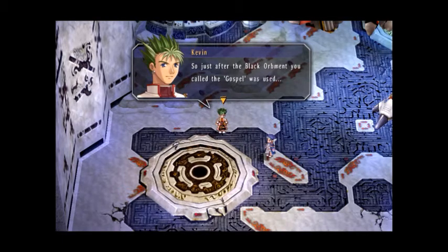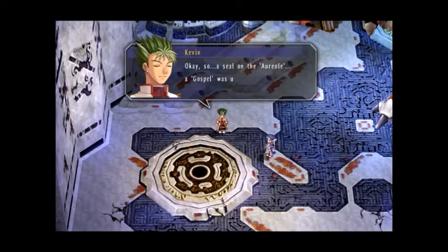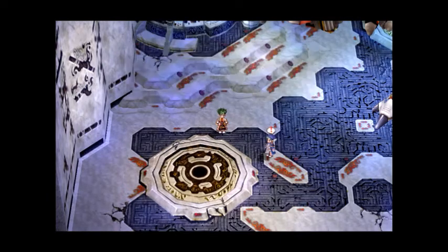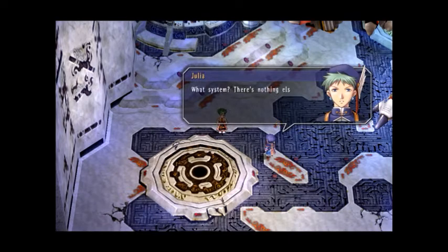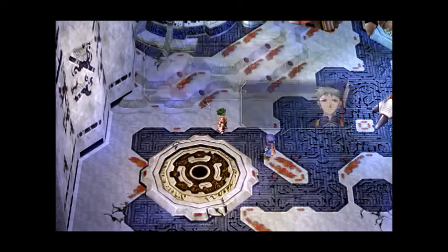Just after the black orbit you called the Gospel was used, all the giant pillars that were in here were set into the floor. All four pillars set into the floor like this one. Even two months later, we're not even sure what it means, if anything. A seal in the auroral, a gospel was used, and the device in here spoke of device towers and a second barrier. I think I'm starting to see what kind of system is at work here.